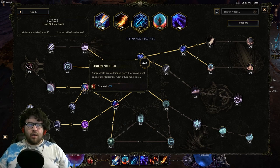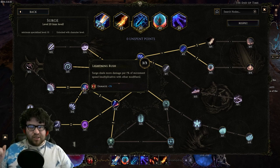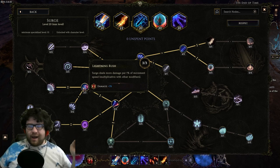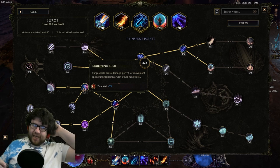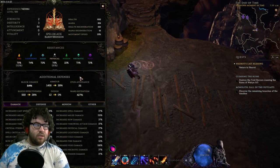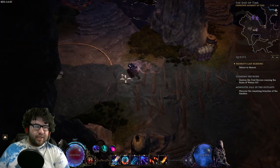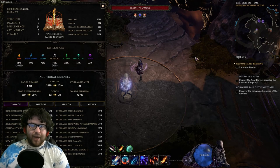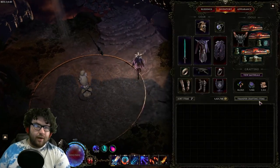Then 3 points into Lightning Rush — Surge does 3% more damage per 1% of movement speed. So movement speed is insane with this build; getting movement speed everywhere you can possibly shove it is insane because you get 3% more damage per movement speed. Right now I'm at 37%, but if I attack here I'm at 67% — that's another 180-200% more damage right there.